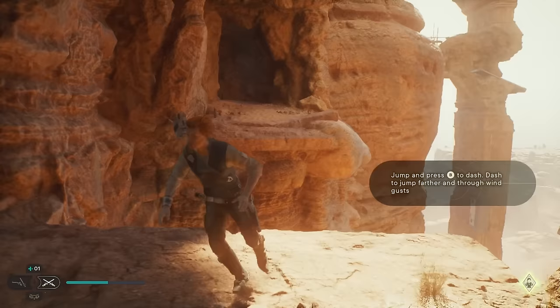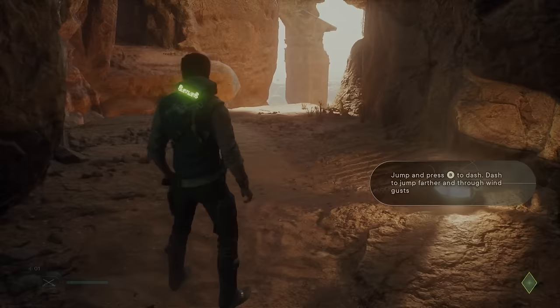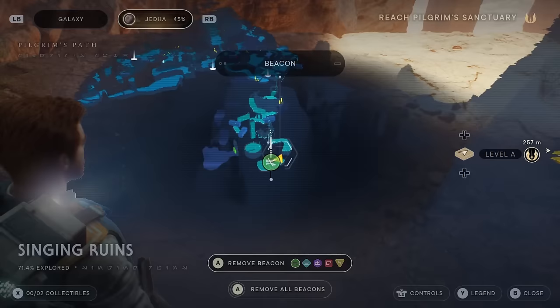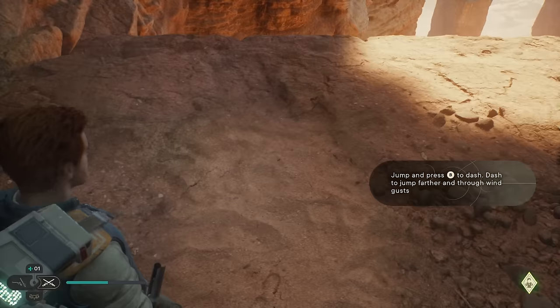If you were wondering where to get the jump dash in Star Wars Jedi Survivor — it's during the 'Reach Pilgrim's Sanctuary' main objective, after you research Tantalor and go to Jedi and the stone spires via Kobo. Right after that you get this mission, and you go through the whole mission. I'm near the very end — I've been on this mission for 30 minutes — and then you get it.